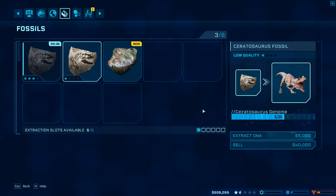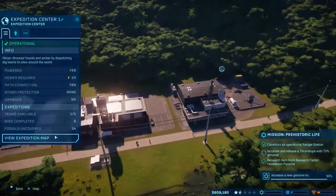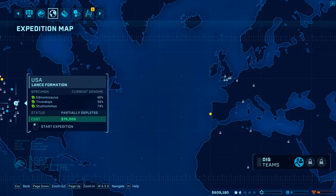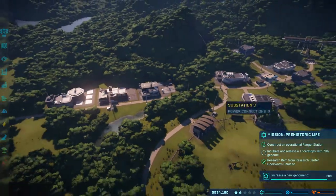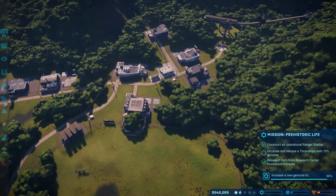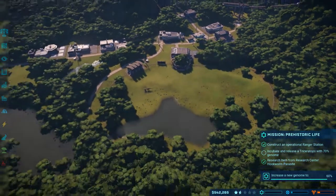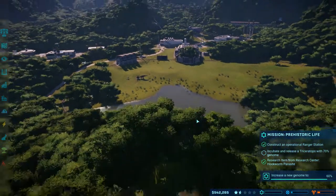Go ahead and extract them. Then let's get our expedition team back out there to try and get some more Triceratops. We're going to get that genome up to 70%. But we are at the end of this episode, so let's go ahead and stop here for now.